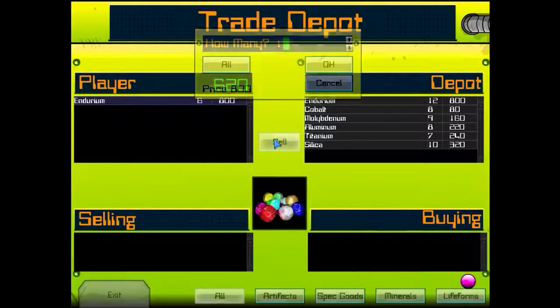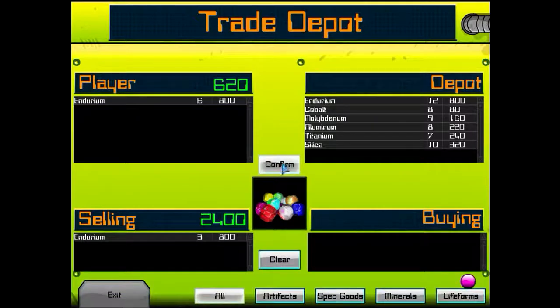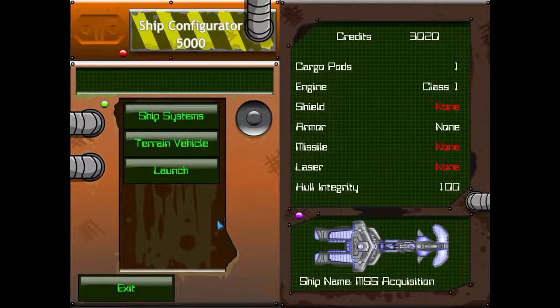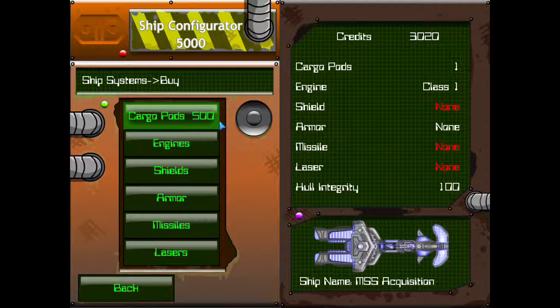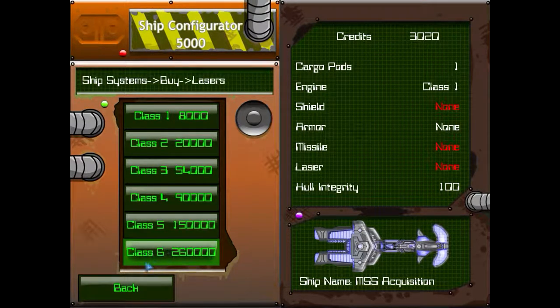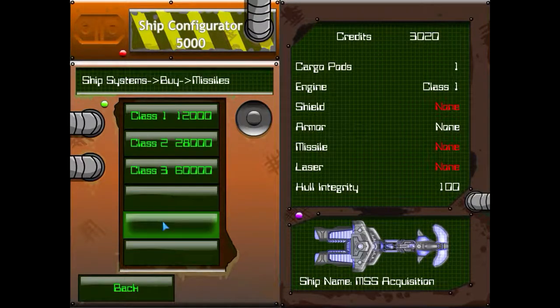So what I'm going to do here is sell three units of Endurium, which gives us 3,000. Let's exit and move into the docking bay. I've got 3,000 to spend. Class 1 Laser is 4,000. Class 1 Shield is 4,000. Class 1 Laser is 8,000. And Class 1 Missiles are 12,000. I don't have enough to even do any of this.